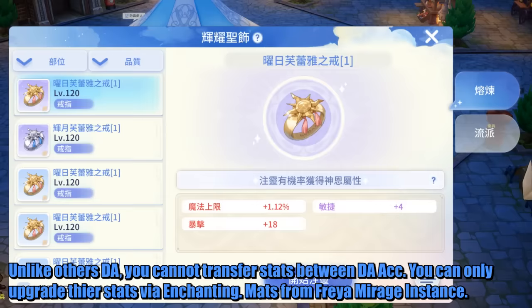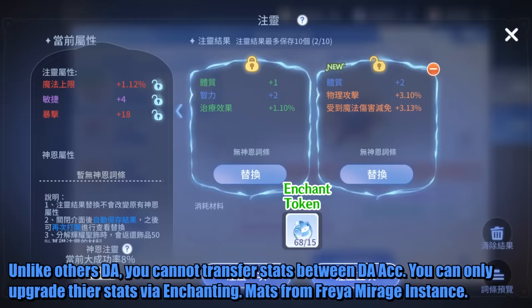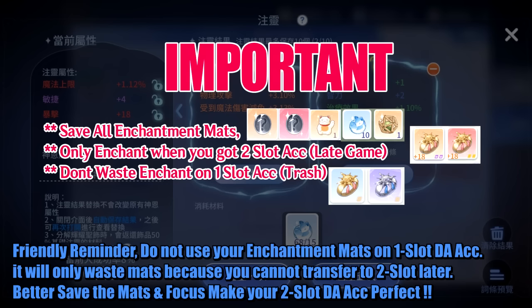Unlike other Divine Armament, you cannot transfer stats between accessories. You can only upgrade stats via enchanting. Friendly reminder: do not use your enchantment mats on 1-slot accessories. It will only waste mats because you cannot transfer to 2 slots later. Better save the mats and focus on making your 2-slot accessory perfect.